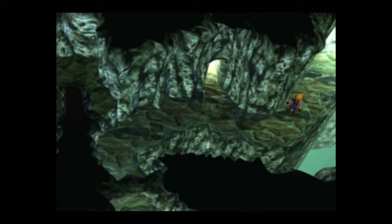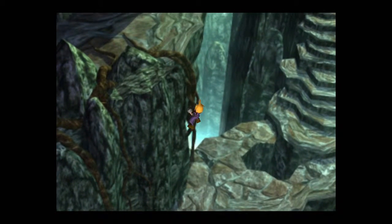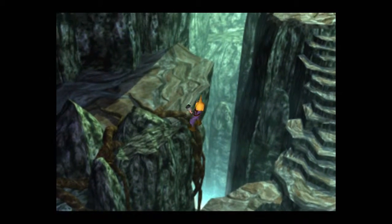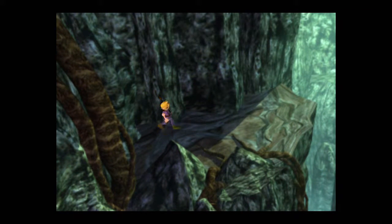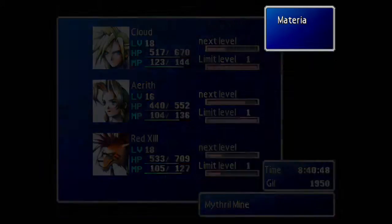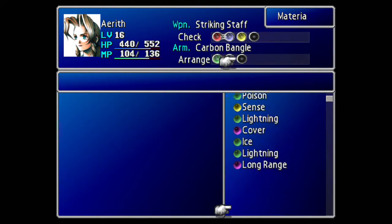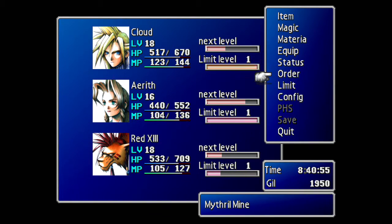Quite low on gil so we need to get some more of that at some point. Let's climb up this vine and see what's up here. Nice, materia - Long Range. That's actually really helpful, and we're going to equip that straight away onto Aerith. We're just going to fill out that last slot there. It just lets you attack from the back line a little easier.